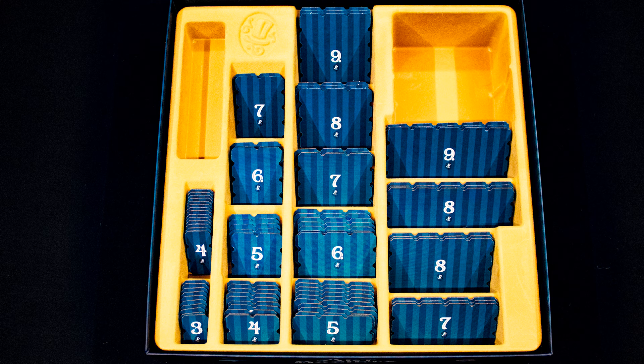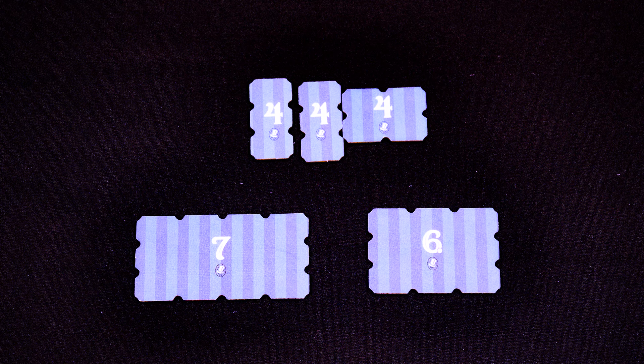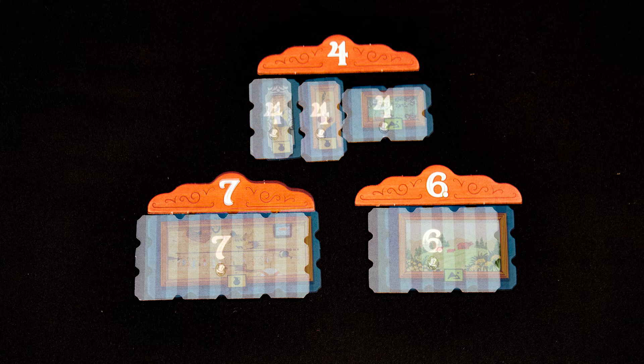The auctioneer takes a number of tiles from the box equal to the number of players plus one, and places them face down in the middle of the table. You can choose any numbers and any combination of shapes. Then place a marker above each group to show their rating, and flip them over.